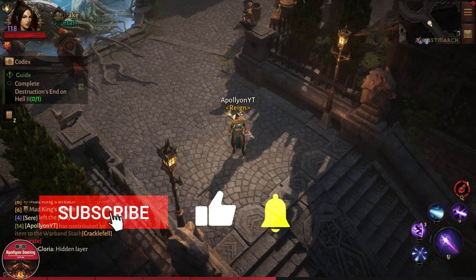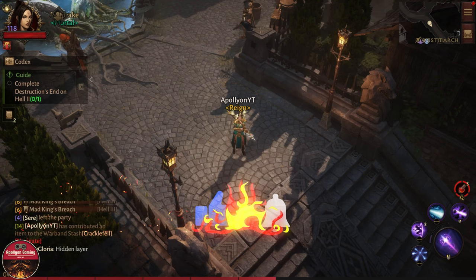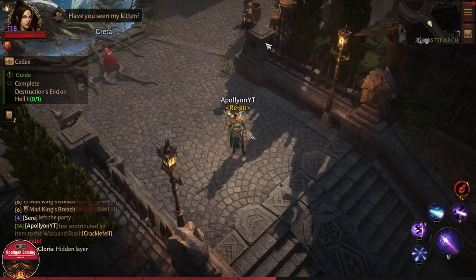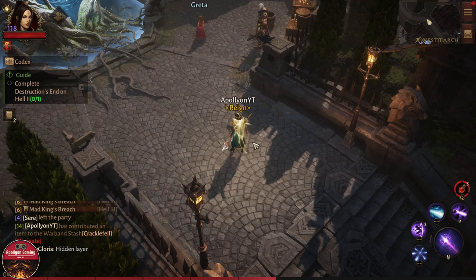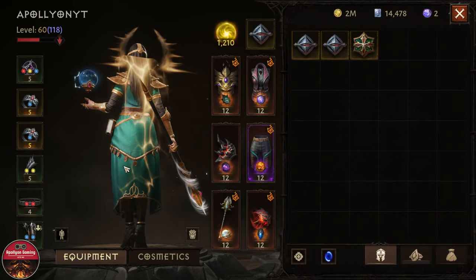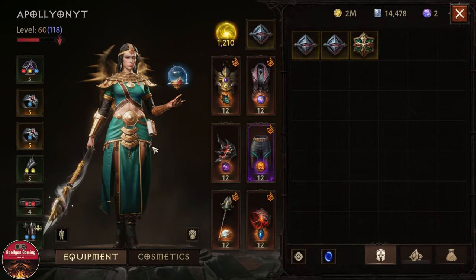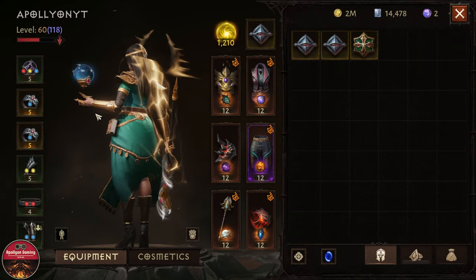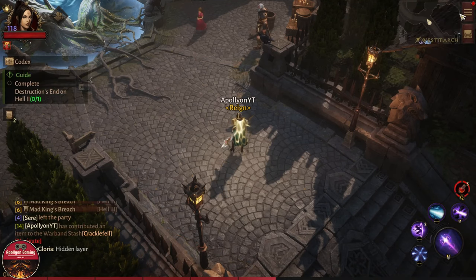Hey everyone, this is Apollyon back with Diablo Immortal. Some of you have been asking me in the comments how I don't have this Immortal cape on my back. Right now you can see in the inventory we have this cosmetic cape that looks not so good with the cosmetic that we have. So you're asking me how to turn that off.